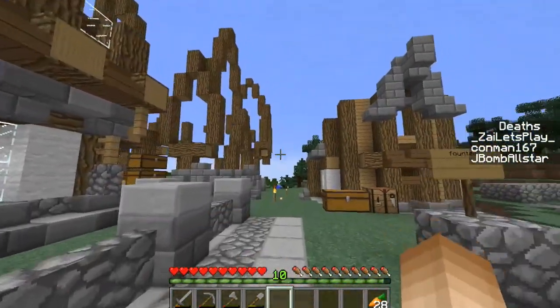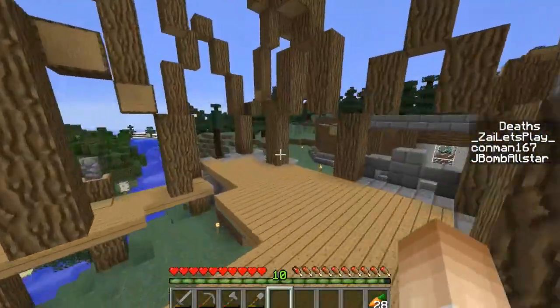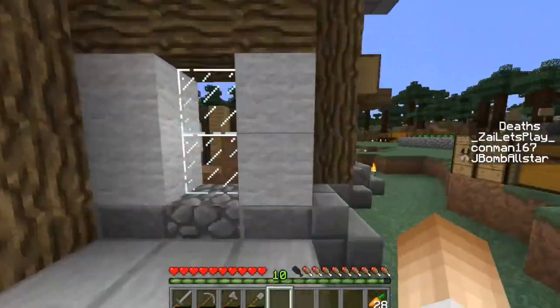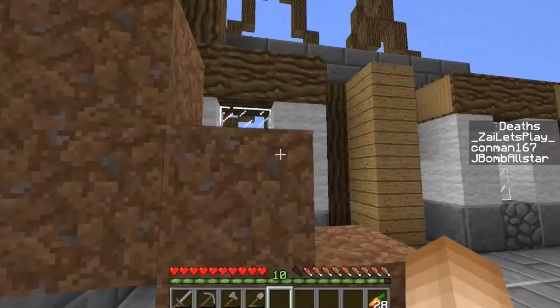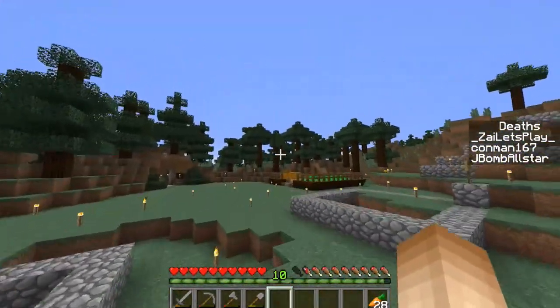Over here we have one by Alpha — not yet done, just the framework, but it is looking amazing already. Pretty amazing houses, and of course, this house by Conman looks really nice already. Inside it looks like it's still being worked on, so we're just going to close the door and come outside.